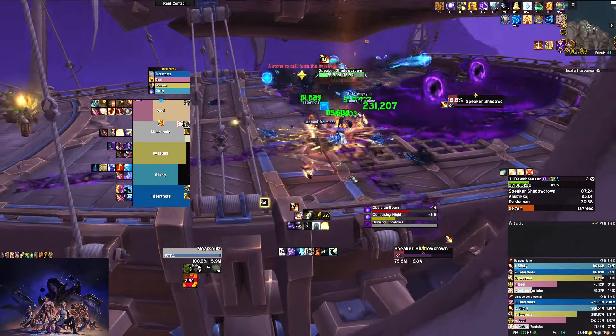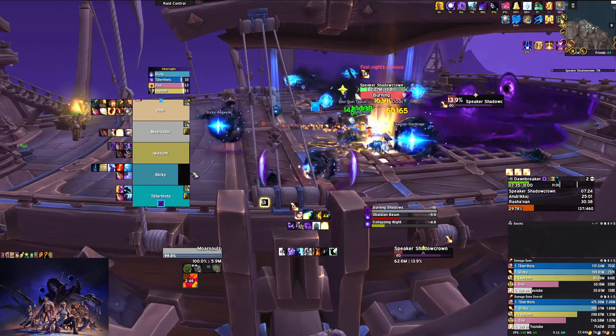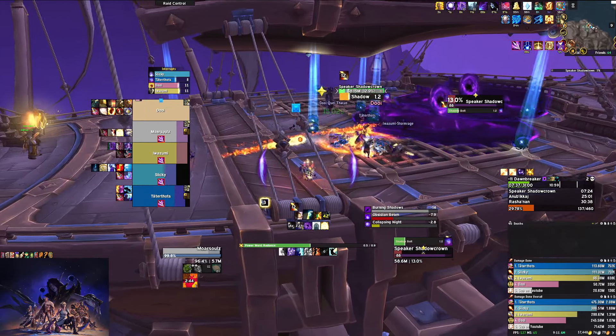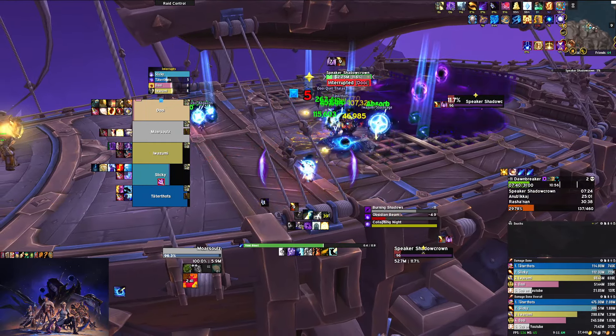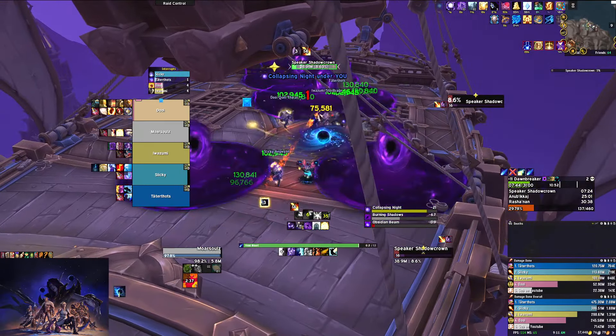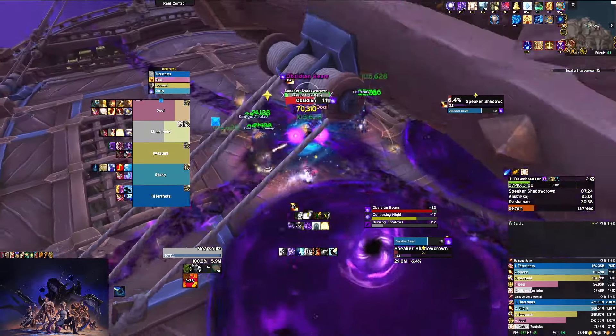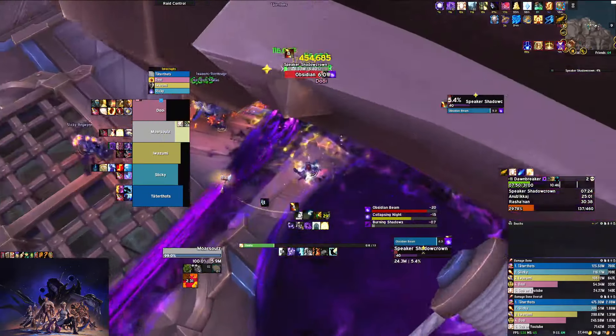We're going to have Burning Shadows after this. I'll dispel it, then Power Word: Radiance, Mind Blast, and spam Smites and it'll go away on its own. Then we move because of Collapsing Night — you can see I was late moving so I took one tick of damage from it.